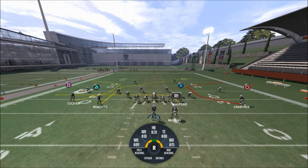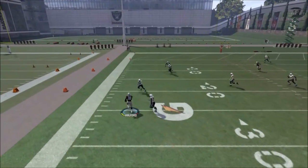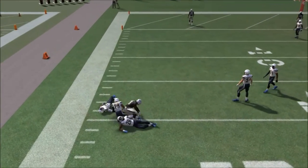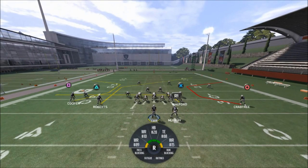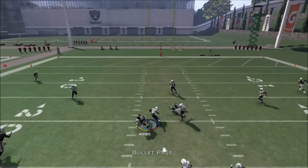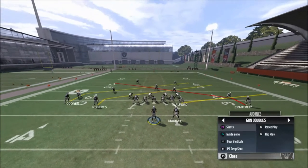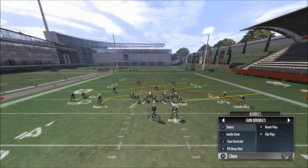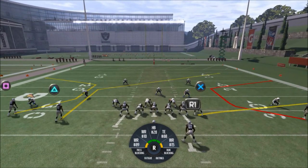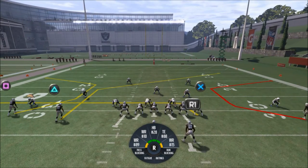All you need to do is put your tight end on the drag. If there's no pressure and they're running man, you can wait for those C routes to break to the outside, but you always have your drag underneath. There's the post up the middle. If they're running man, you have those two C routes — it's a nice little play. It's out of the New York Jets playbook, out of the Guns Doubles formation, called the Y Receiver Corners. Two C routes, a post, and a tight end on a flat route — but if you drag him it makes the play work even better.